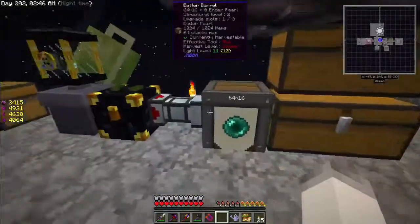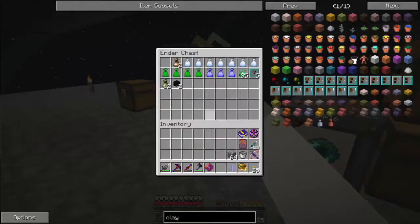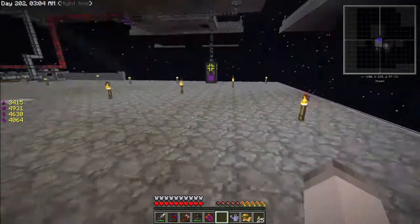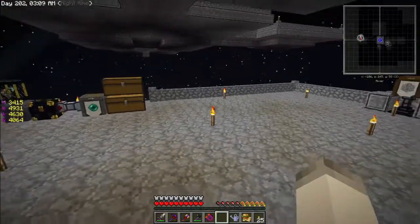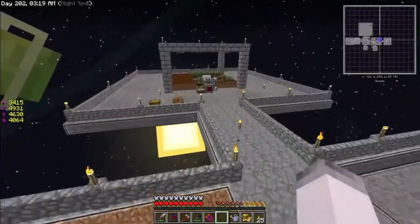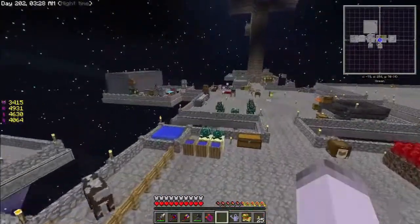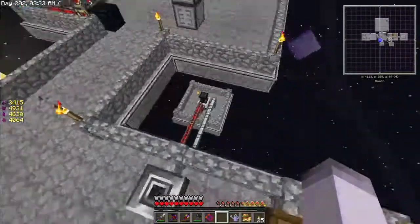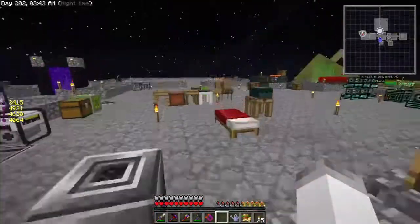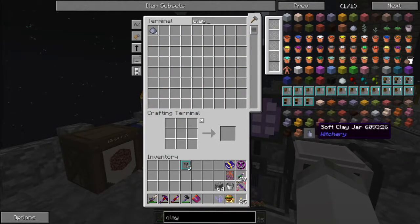I also just set up a temporary solution for the enderpearls — I have this barrel set up with a void upgrade and it just sucks up any enderpearls we get. The sludge is coming down right here and we already have the sludge boiler, but it just isn't working fast enough. So we're going to supplement it, because how much clay do we have? We only have six clay balls, which is not nearly enough for these clay jars — they're used a lot.